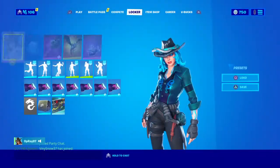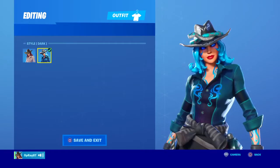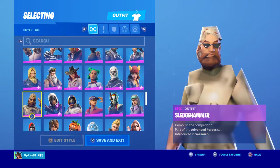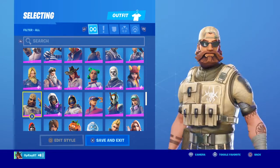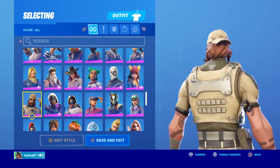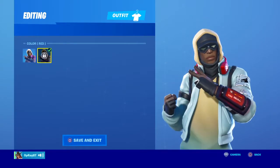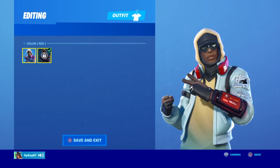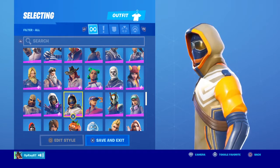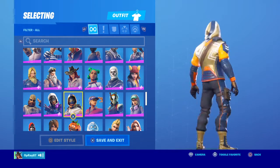Sidewinder — this is better, I like the blue it has. Sergeant Winter — actually not that great, the beard is kind of funny. Sledgehammer — I think the beard and the big hair are the big problem. Stratus — I did not get this one, I was on vacation. Summit Striker — it's okay, kind of plain, not that good in my opinion.